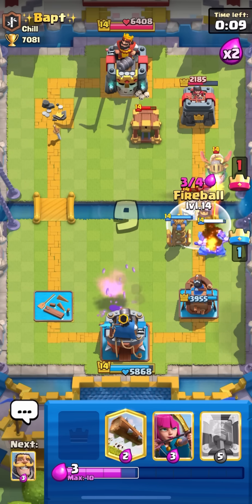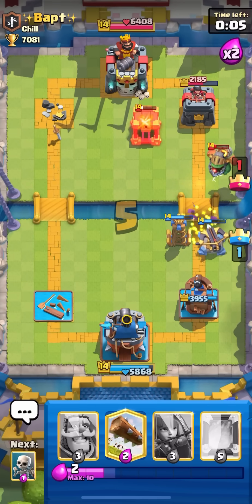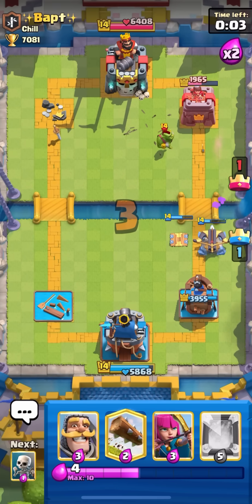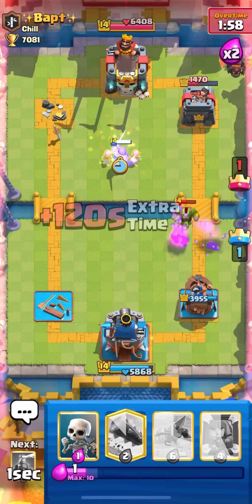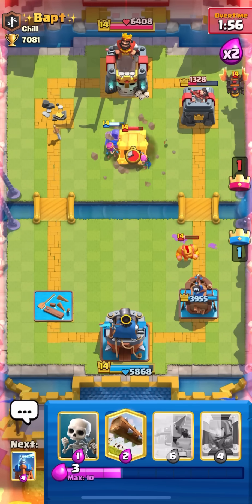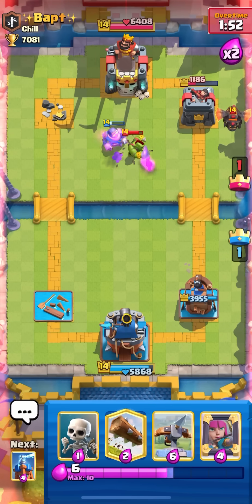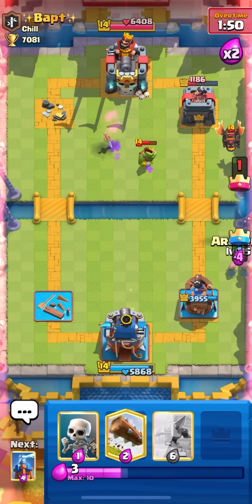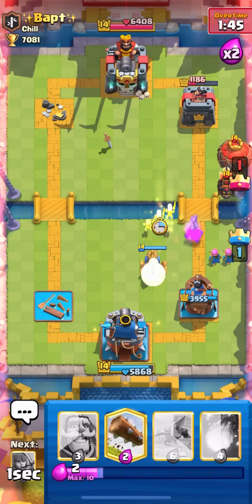I'm just gonna fireball - maybe kill the inferno dragon. He doesn't have a good cycle. My expo's gonna lock here and he goes lava from the back. I can go knight archer to the pocket, maybe get some tower damage. He's got one cage so this might get tricky after mirror archers because my cycle was kind of bad. Then we have a tesla - he's gonna balloon.